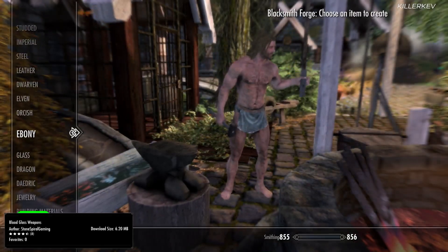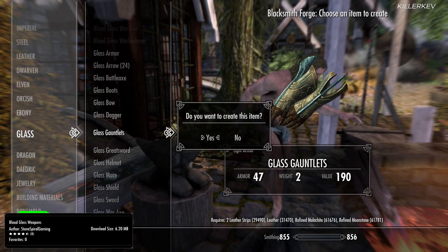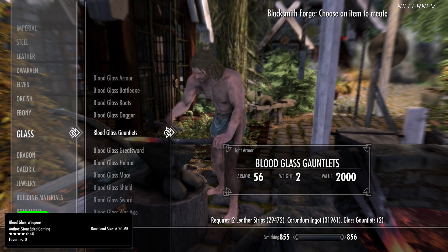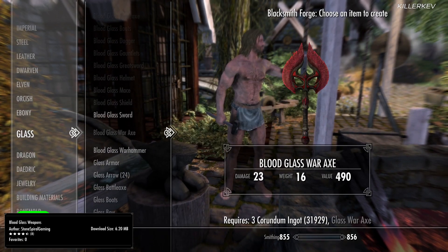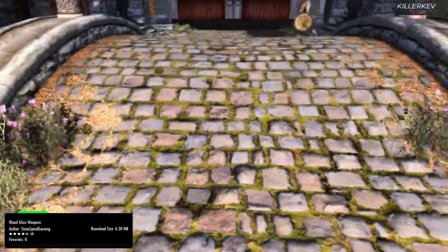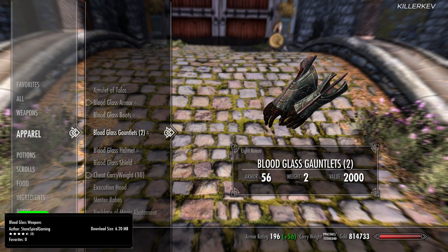Blood Glass Weapons, coming in at 6.2MB of a download. A nexusmods.com port over to the Bethesda.com website. This mod adds new weapons to the game with a mashup of the glass weapons with a few other intricate things twined within each other — some vanilla and some not. For this one, you will get the standard sword, great sword, war axe, battle axe, mace, war hammer, and of course dagger.